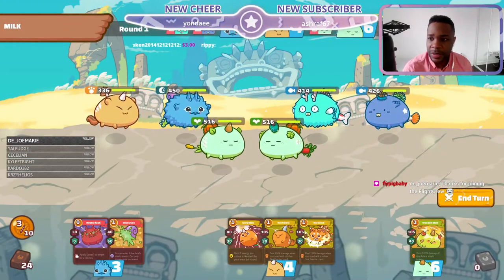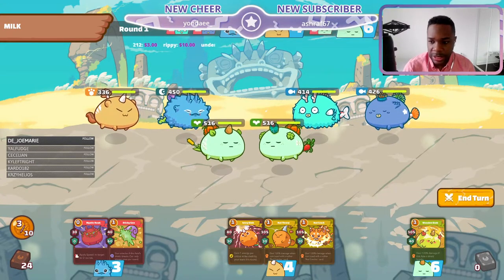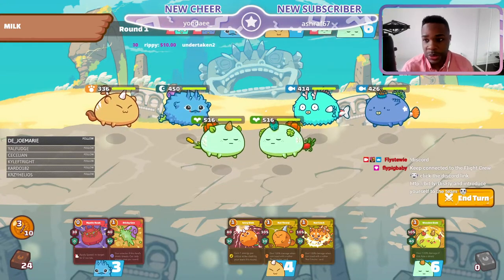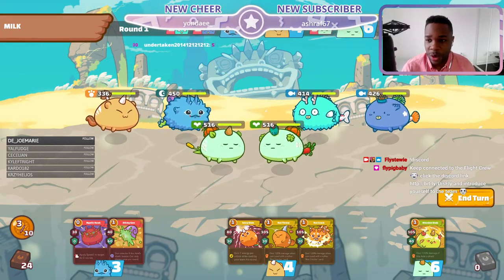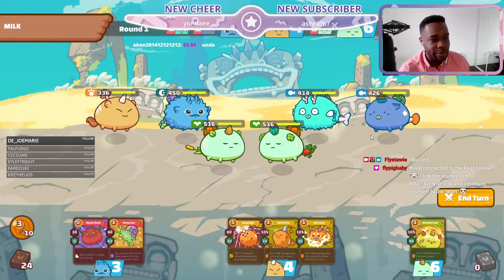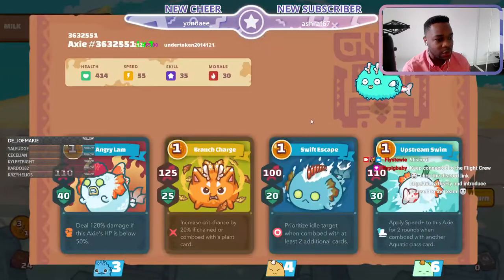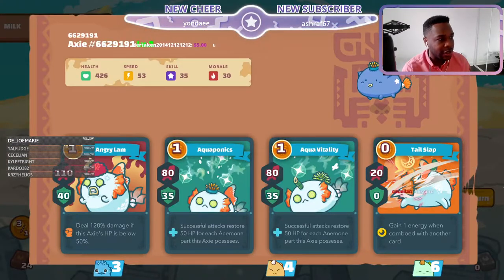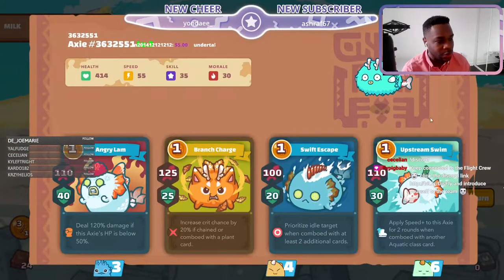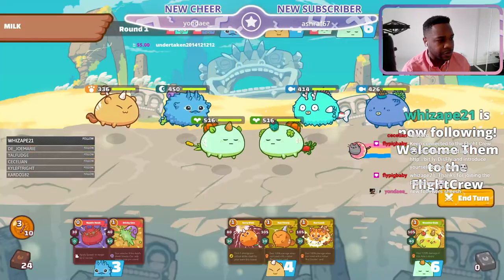Make sure you hit up that Discord — it has all the information. Today we're giving away three scholarships. We want the Flight Crew to get busy for the new season. Remember, when you're playing against most teams, you're really scared of these aqua teams — super scary teams to go against normally.